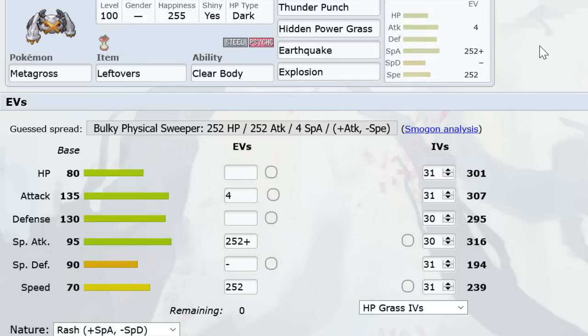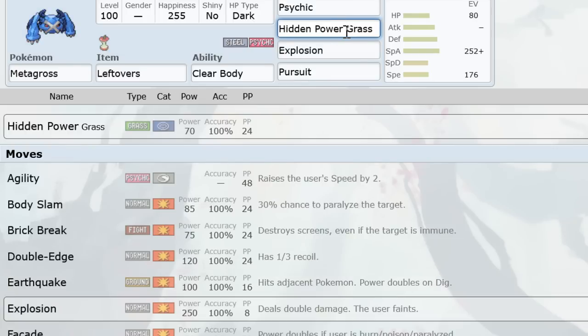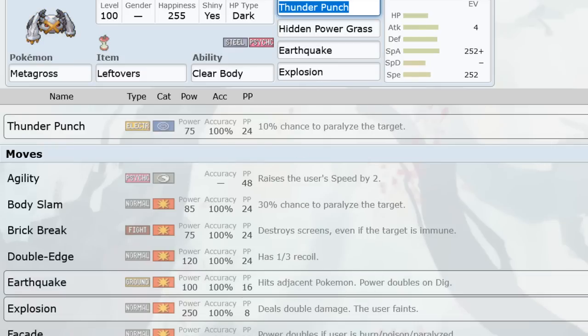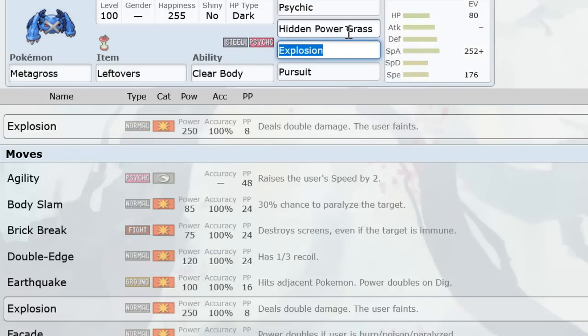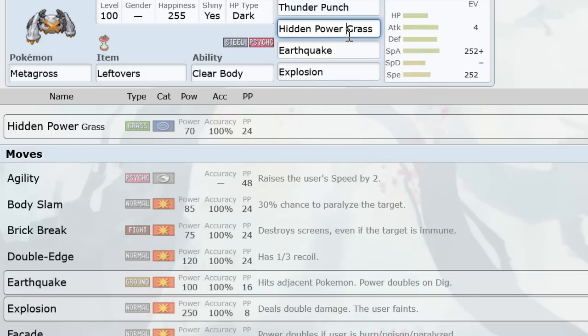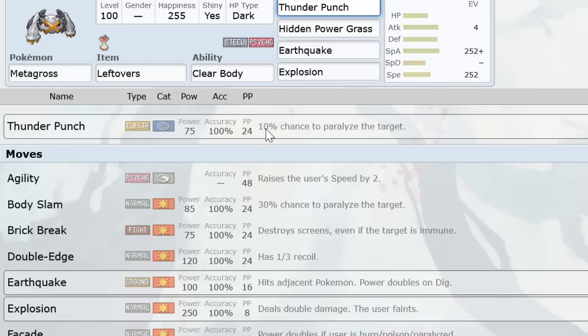Mixed Metagross set number two is an Asta set — great because you pack a Skarmory-hitting move and a Swampert-hitting move in the same set. With HP Fire that means no HP Grass, but Psychic is a nice chunk to Swampert especially offensive variants, and HP Grass makes it really deadly. You have Earthquake so you're not totally helpless against Magneton. The idea is to force in things like Zapdos and Celebi that technically wall it, then explode on them and abuse it with Suicune.